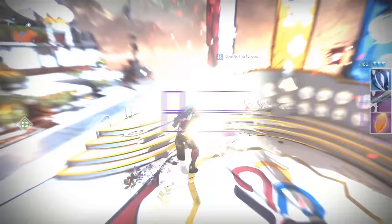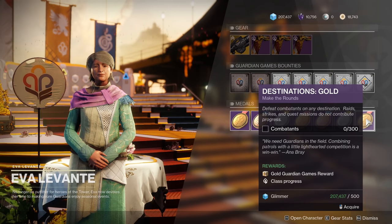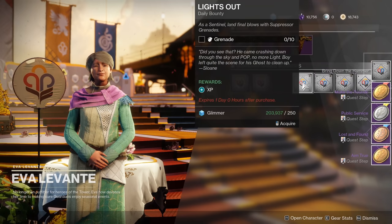Eva also has bounties to complete, which are required to complete the bounties gold medal and also for a triumph. New medals are provided daily. There have been some reports that medals are being wiped from inventories after a reset, which is probably a bug, so try to turn them in immediately.